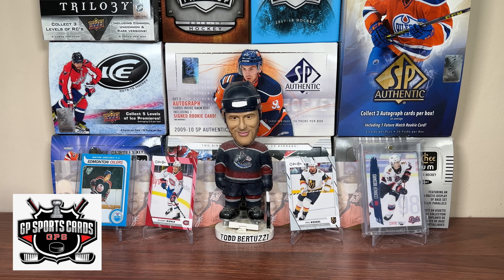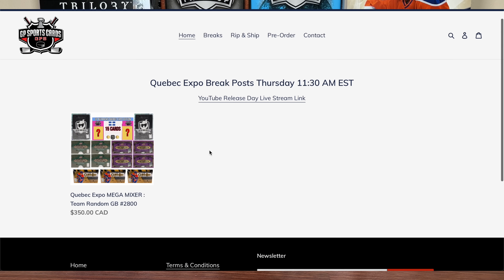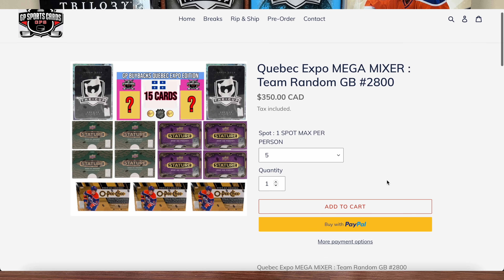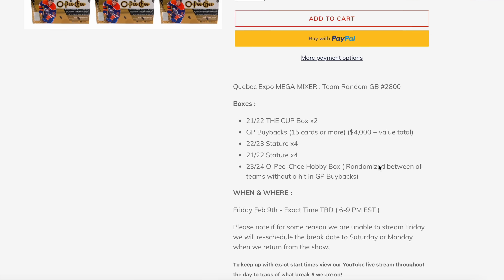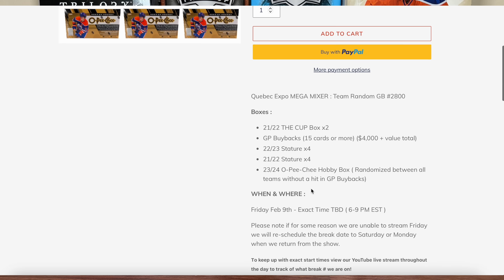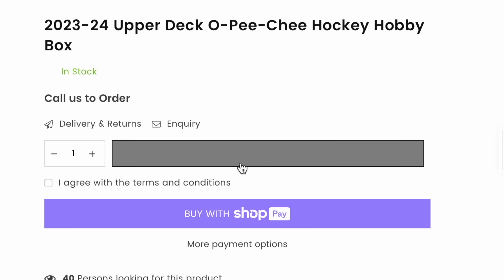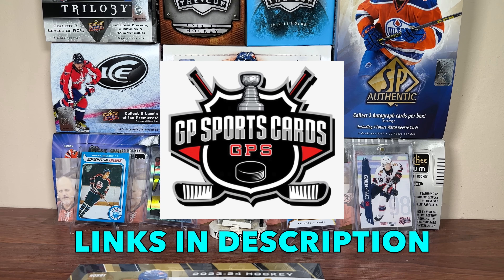Before we get into today's video, this video is sponsored by GP Sports Cards. Be sure to check out the Quebec Expo Break Mega Mixer going down this Friday, February 9th. It's a big one, featuring 2 boxes of The Cup, GP Buy Box which features 15 cards or more with $4,000 plus in total value, 8 total boxes of Stature, and some OPG boxes. Also if you're looking to purchase sealed boxes yourself, check out Total Sports Cards. All links will be in the description.